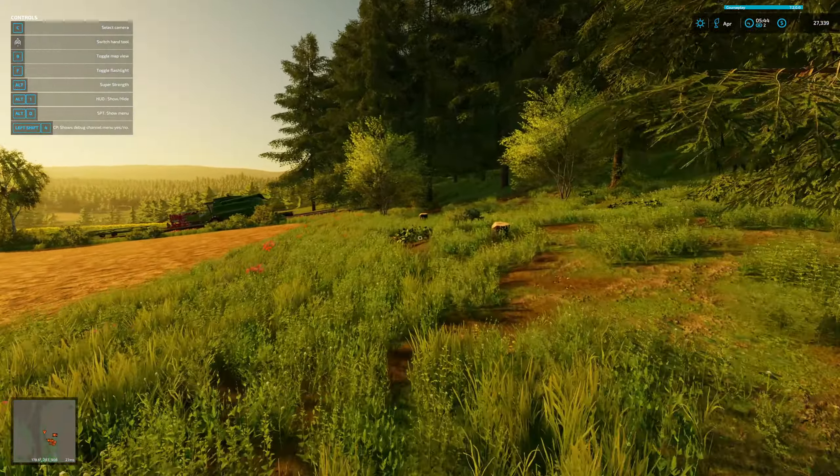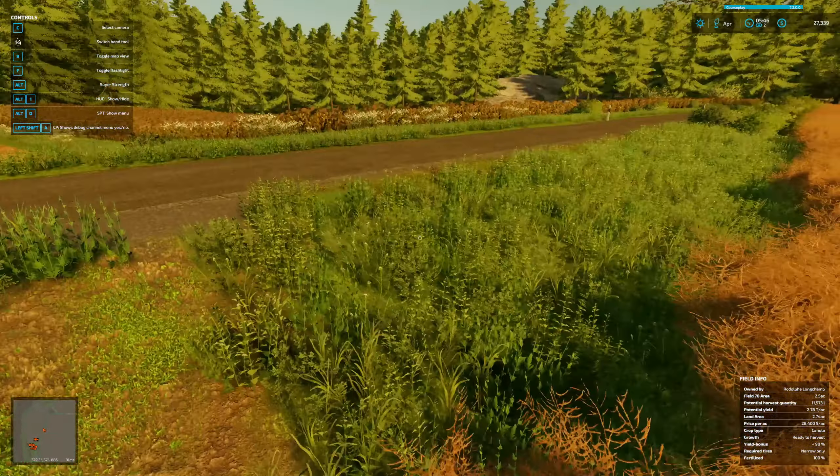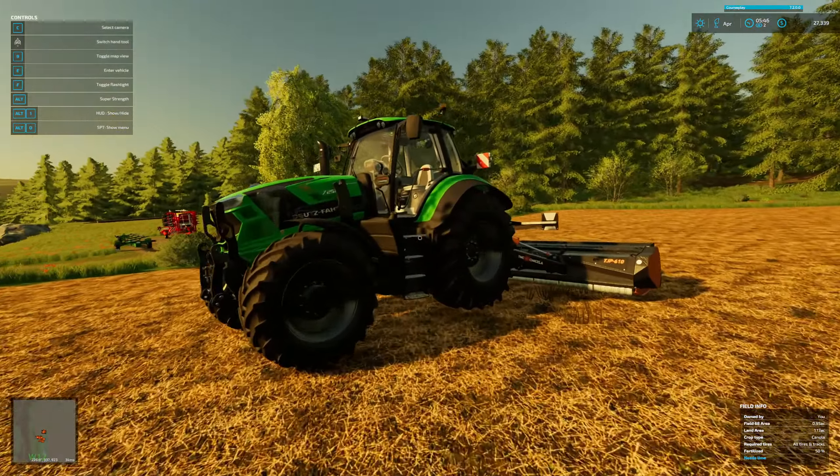I went ahead and harvested the canola, and I know I said we weren't going to buy anything, but we bought a mulcher for about $21,000 and mulched the field, so it should be good for the next harvest. We're going to rent a header for the sunflowers, then check how much money we have. Hopefully we have enough that this guy doesn't sell this farm - I'd like to buy it. That's our goal for today.